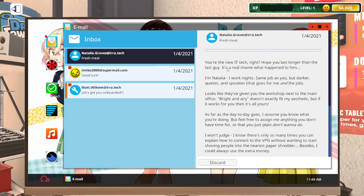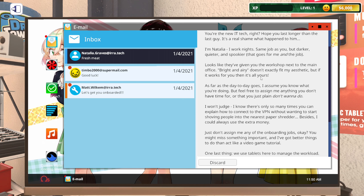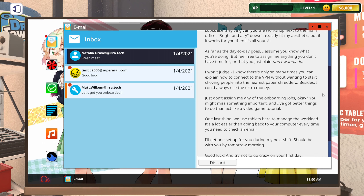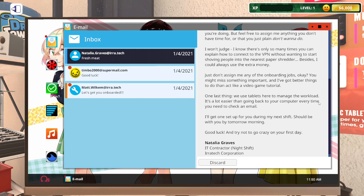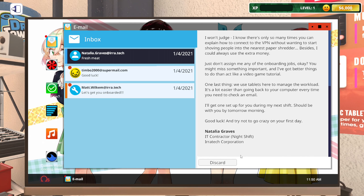Natalia Graves introduces herself — she works nights, same as you, but darker and spookier. They're giving you a workshop next to the main office. Then I get a tablet, which will save time going back and forth to the computer. There are onboarding jobs listed — looks like we can palm off some work.